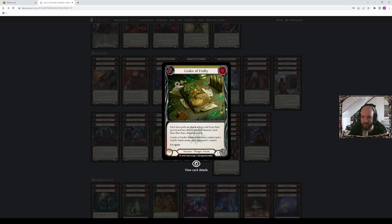Codex of Frailty — it's practically self-explanatory. If you want to know why it's good, watch basically any match from Pro Tour Baltimore because almost all feature decks that run it in some capacity. Personally, assassin gets more use out of Codex of Frailty than any other class, because the cards we can bring back are generally more impactful. We can use it quite efficiently for output and on-hits.